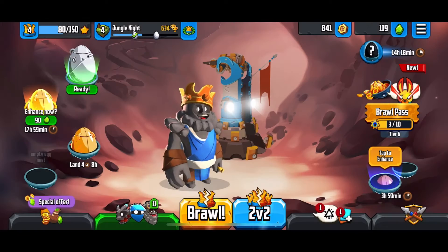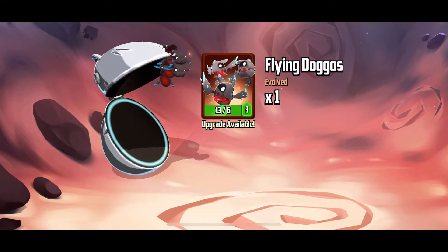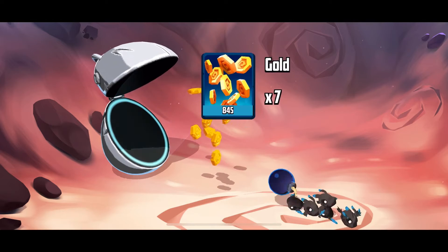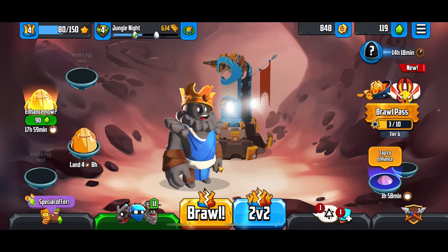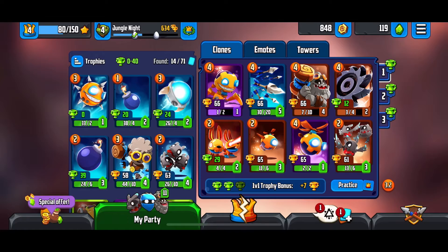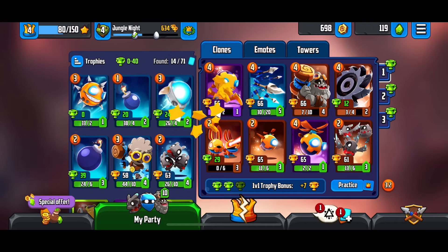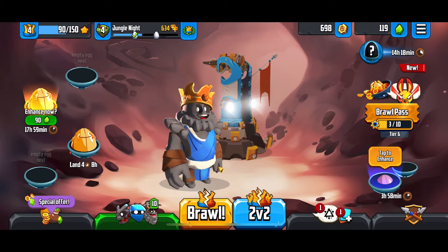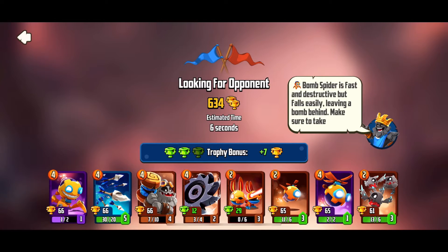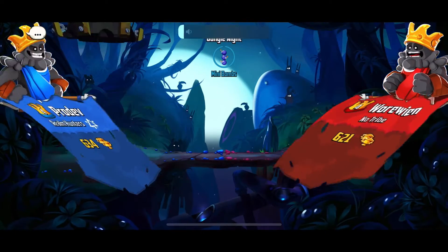...1v1 or 2 versus 2 matches against a random opponent using character cards or item cards like you see here, that you get randomly and can select and upgrade as you please. Each character card has points shown on the top left corner, and those numbers represent the points needed to use the card during the match. The character cards in this game are referred to as clones.